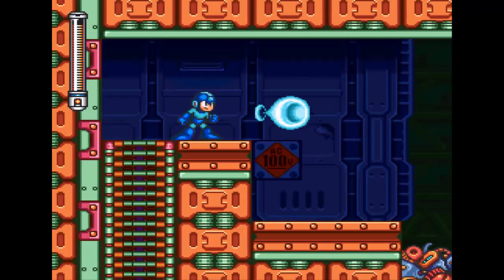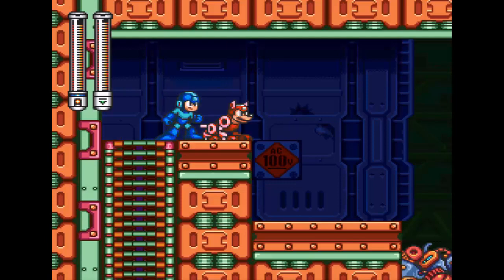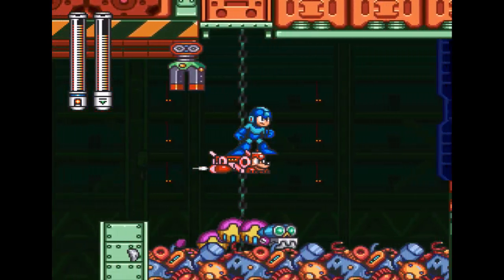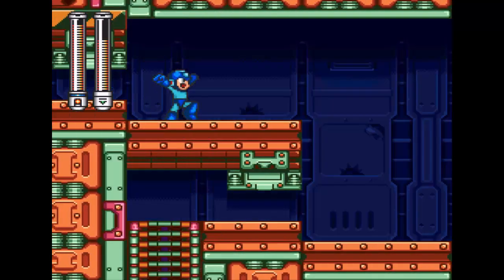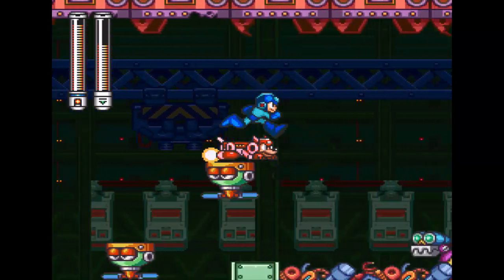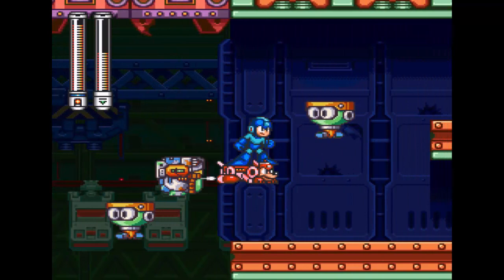This might actually be a good section to use the Rush Jet, so I'm going to go ahead and use it here. And yeah, you can move the Rush Jet up and down, which is always awesome. Seems there was another path. There are definitely multiple paths through some of these stages, but a lot of that will depend on whether or not you have the right weapon or item to do that.